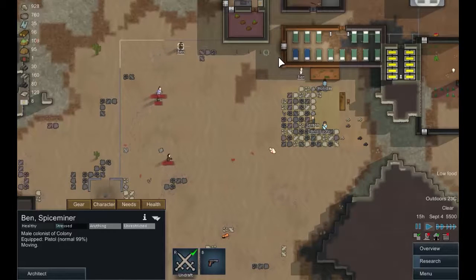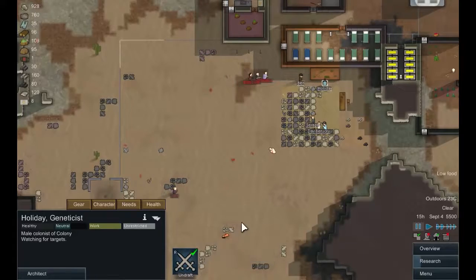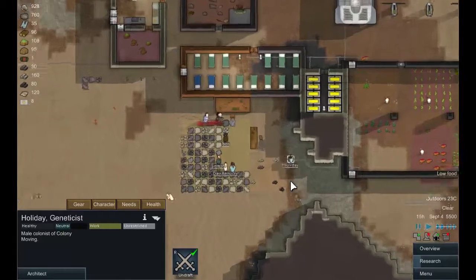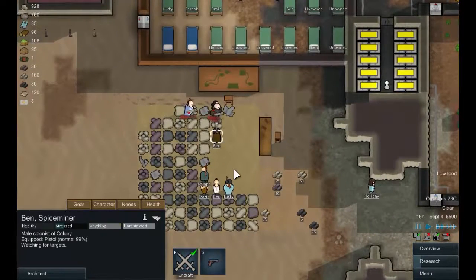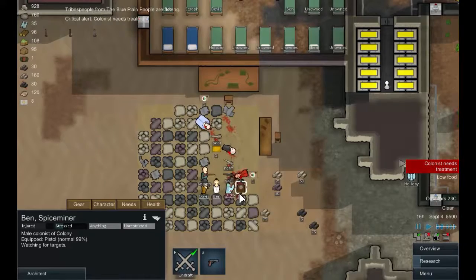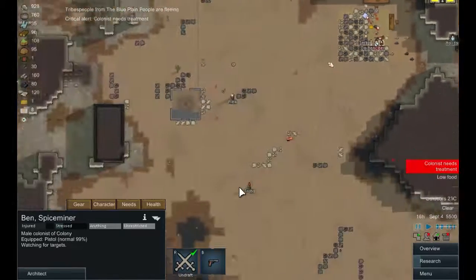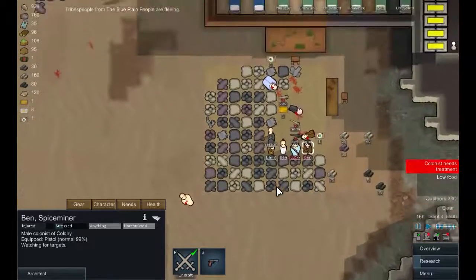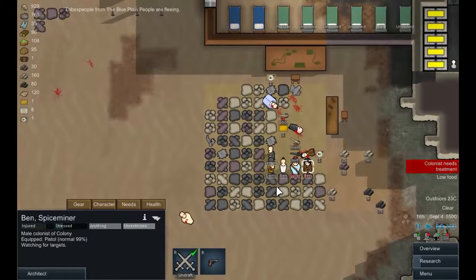Ben, you're getting shot at so let's pull you back — over here. Let's move on; we're all nice and close. These are all melee guys so this is going to be a bit of a bloodbath. There we go, that's nice. Flea is fleeing once again. Do we have any survivors? No we don't. Okay, undraft everyone.